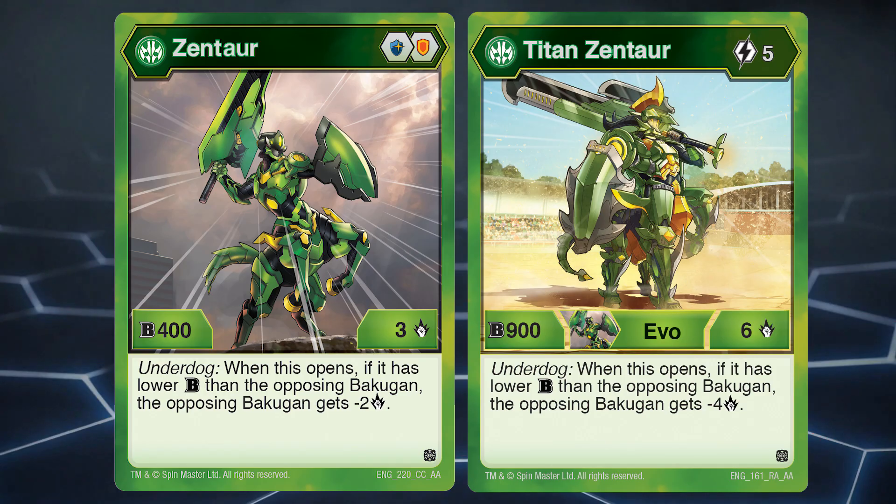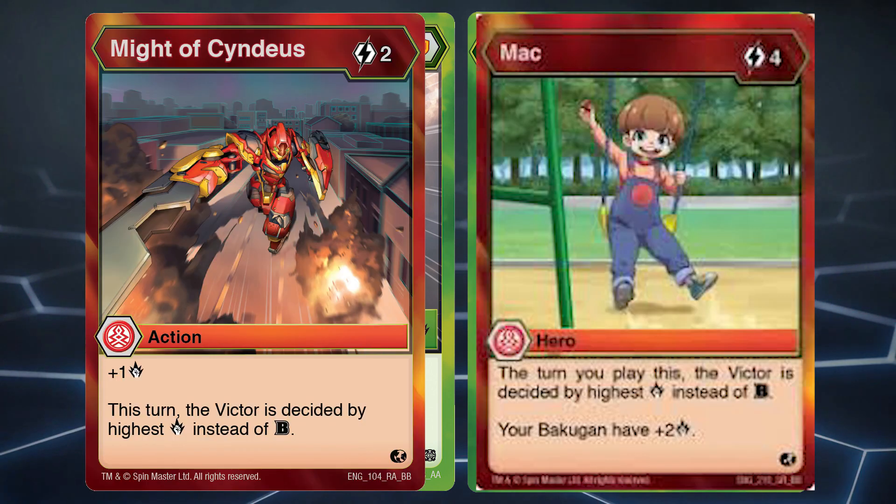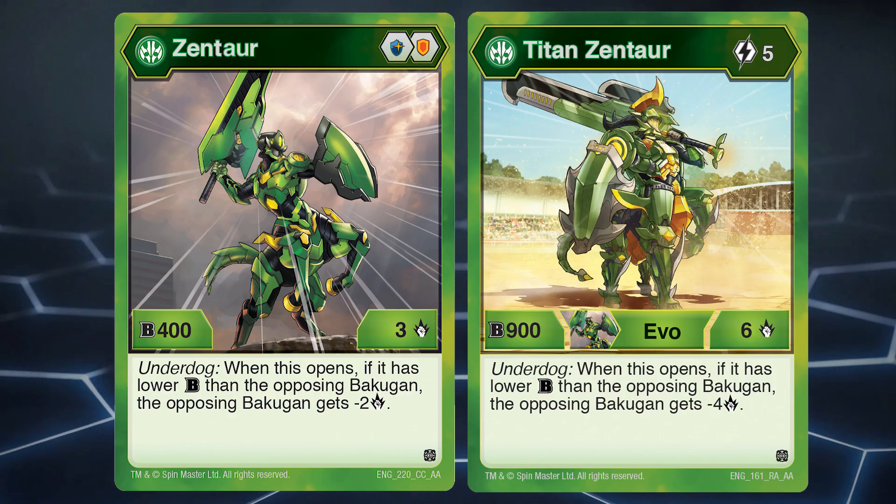Number 4: Ventus Zhentar. It starts off solid with a magic shield, however its evolution is on the higher side being a 5-cost with its effect not being too great. It would be better if it boosted its own damage but instead it reduces your opponent's, which can help you play Might and Mac. But it is more consistent for a boost to happen with your own Bakugan, since a shadow sneak is a huge threat.